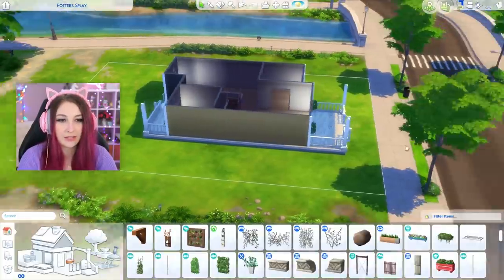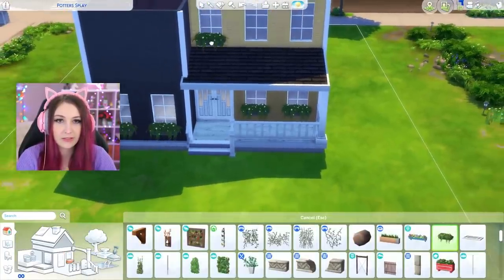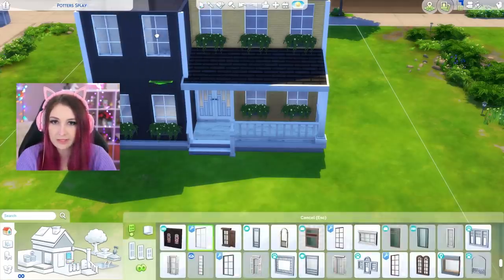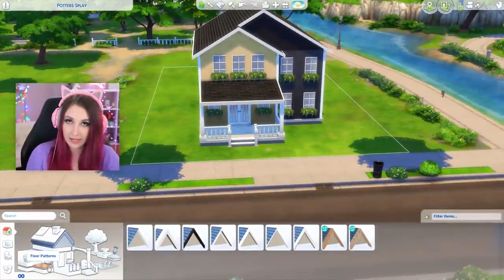Maybe no windows is better. Upstairs we have two bedrooms here, a bedroom here, and this is the master bedroom so lots of windows in there. We'll just mirror it on the outside. That's actually a bathroom so that might be a little complicated but it looks better on the outside. That's pretty much taken care of.